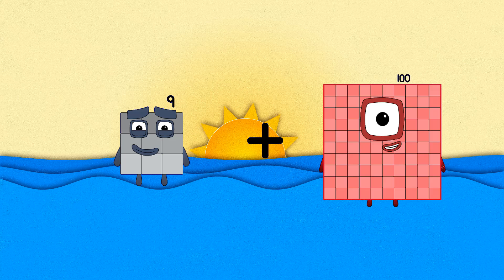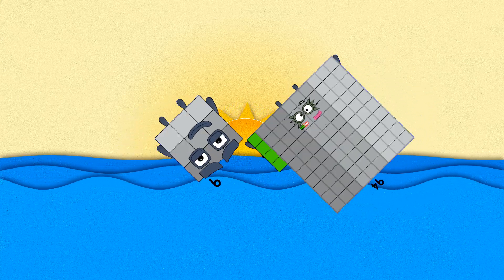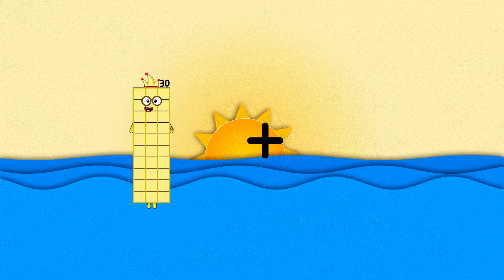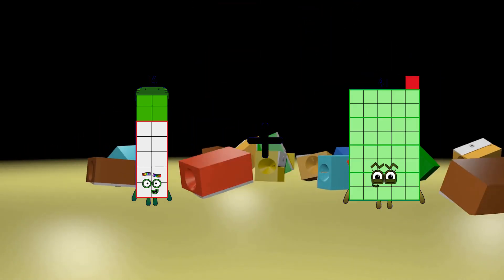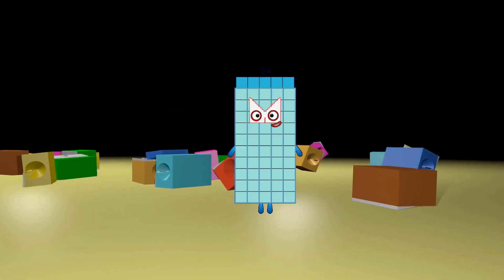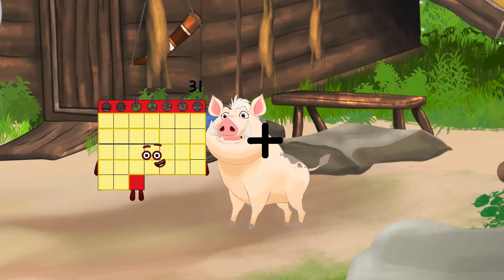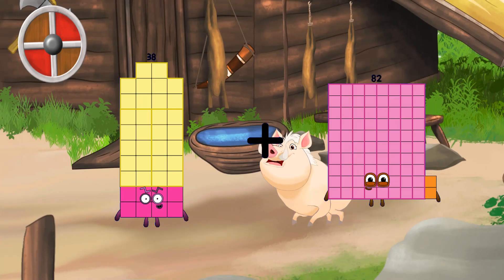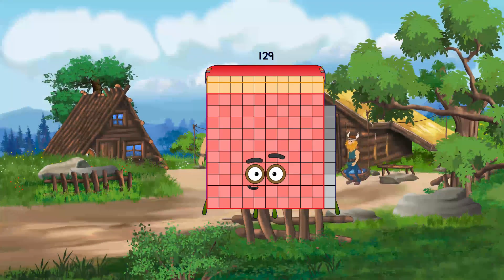9 plus 94 equals 103. 14 plus 41 equals 55. 38 plus 91 equals 129.